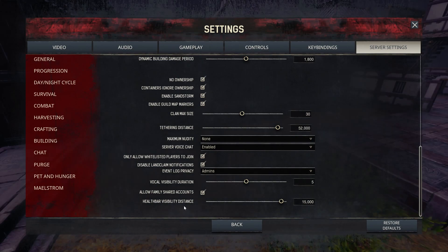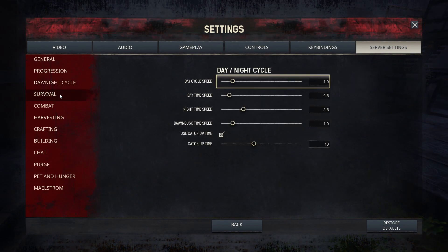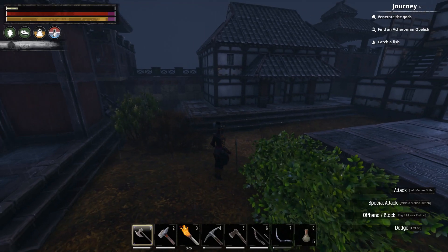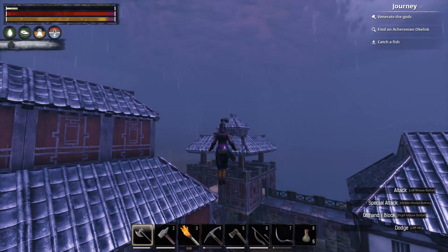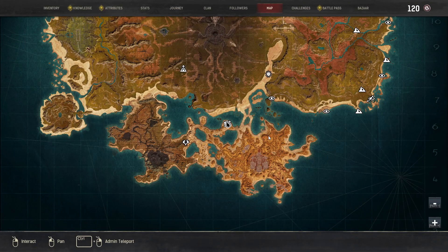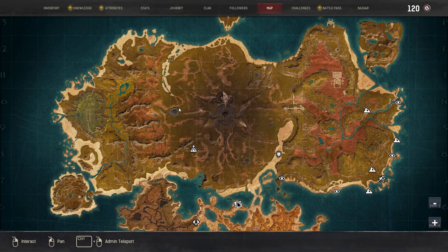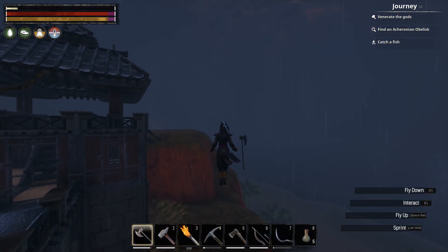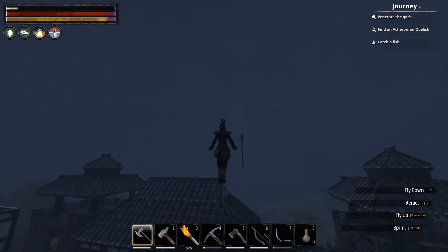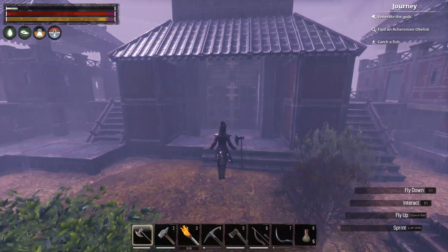Now that I think about it, it might be the only one that I can do when I'm setting up the server. I'll find it — I've got it set to like the lowest possible. What bothers me is that this used to actually show on the map. I think what's going on is it's actually the maelstrom and it's actually raining.